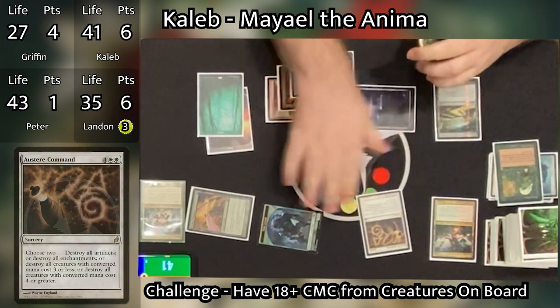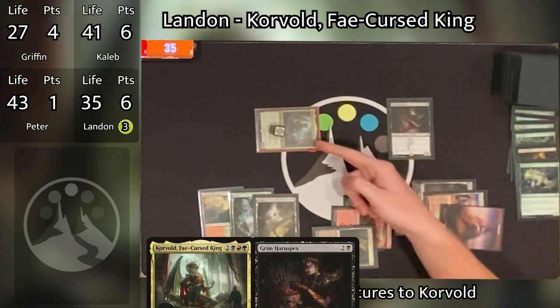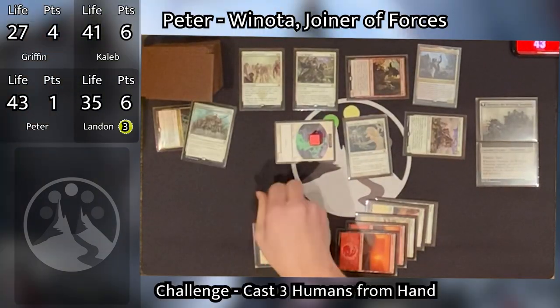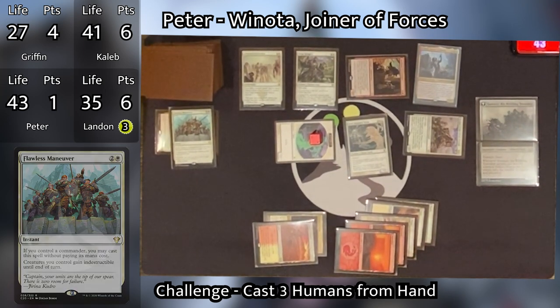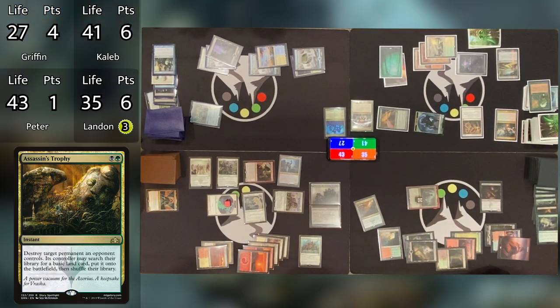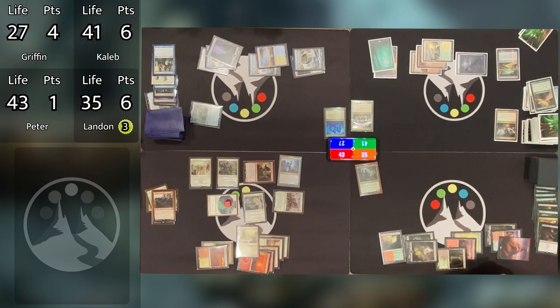Caleb untaps and draws, going straight into combat. Xenagos triggers and targets the Frog Lizard to double its power, and he swings it at Griffin. Griffin takes six going down to 27. Moving to his second main phase, Caleb taps six to cast Austere Command. Landon responds by sacrificing his Spore Frog — that triggers Korvold and Grim Haruspex, Korvold gets a counter, and Landon draws two cards. Peter responds to Austere Command by playing Flawless Maneuver for free because he has his commander out, giving all of his creatures indestructible. Landon responds with an Assassin's Trophy targeting Hanweir the Writhing Township. It resolves. Then all of Peter's creatures gain indestructible and Austere Command resolves — everyone's creatures but Peter's are wiped.